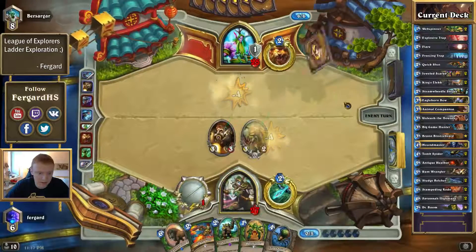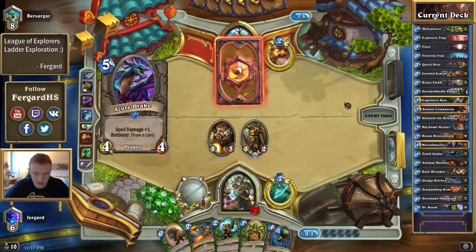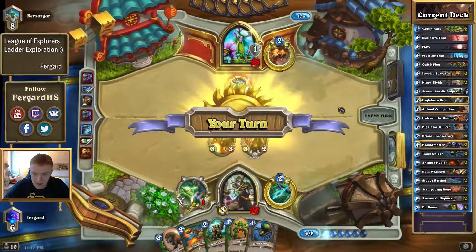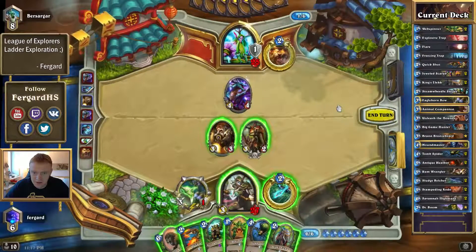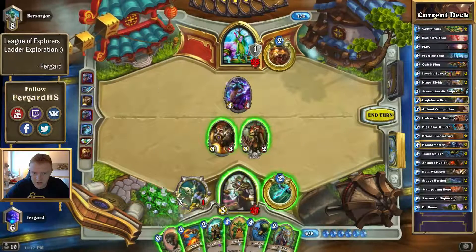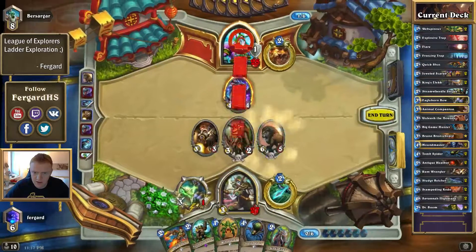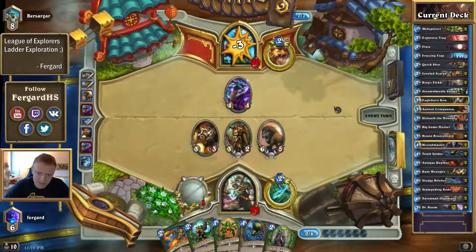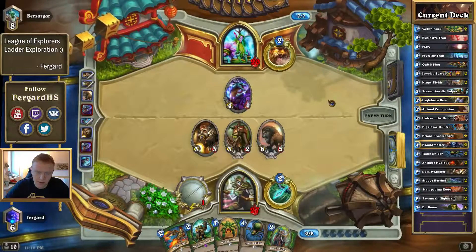3-2 Raptor Death Rattle, 1 mana minion — I'm fine with that. I'd love to clear the Drake. I think I'll just go this one high main. Should I clear the Drake? His best move is to Swipe with the spell damage.